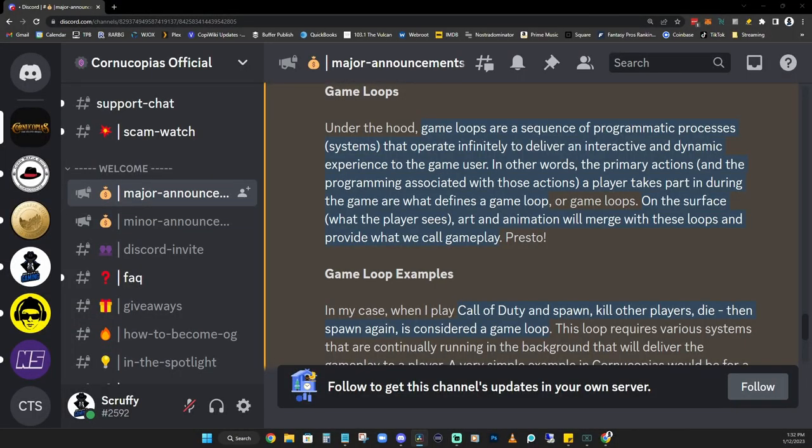If you look right here, they start discussing game loops, and they go on to say game loops are a sequence of programming processes that operate infinitely to deliver an interactive and dynamic experience to the game user. In other words, the primary actions a player takes during the game are what define a game loop. On the surface, the art and animation will merge with these loops and provide what we call gameplay. An example would be if you're playing Call of Duty and you spawn, then kill other players, then die, then spawn again — that's considered a game loop.